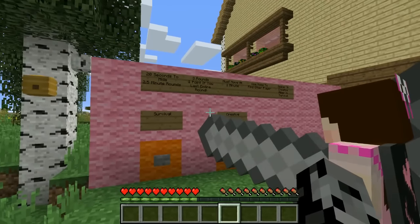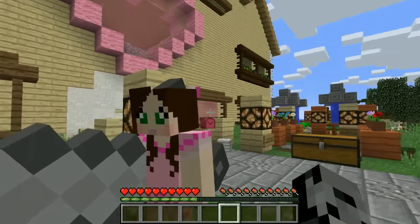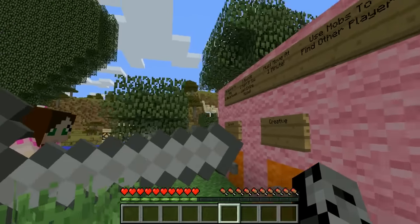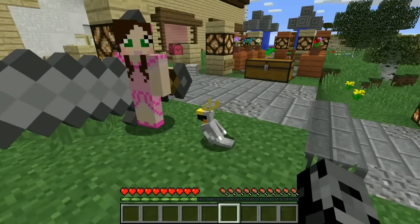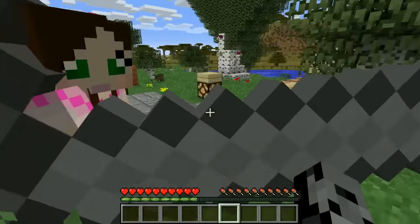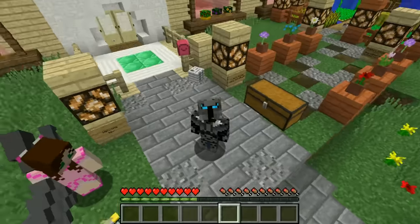We have 20 seconds to hide, rounds are two and a half minutes each, there are three rounds, and we get one point if we last the entire round. You must move at the one-minute mark, and we can spawn mobs to try to kill the other player. The seeker must be in creative and the hider must be in survival. Today we are playing hide and seek with morph in this awesome house — morphing is something no one else has done before, so smash that subscribe button if you're new!